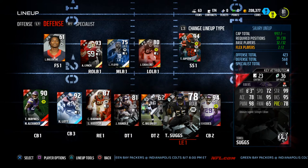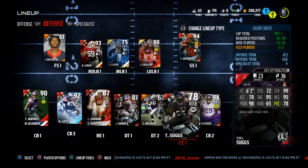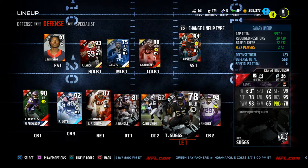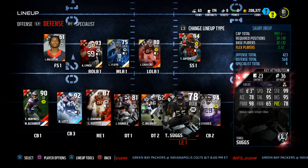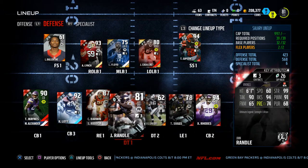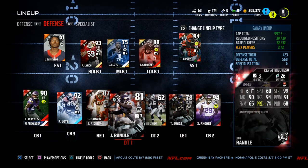Some guys believe that if you have 90 power move and 90 finesse move, you'll get better pressure. I haven't fully tested that theory yet. I know a lot of people are fans of Lawrence Taylor, but what I'm finding is that John Randall does really, really well for stopping the run because of his 99 strength rating.